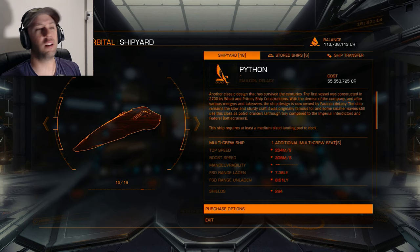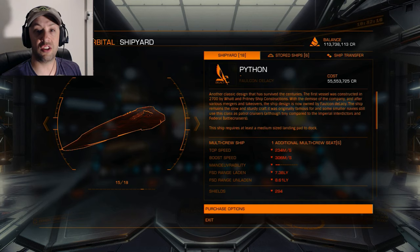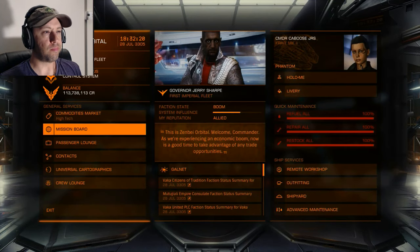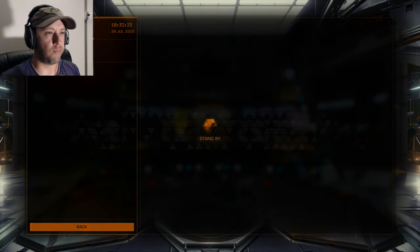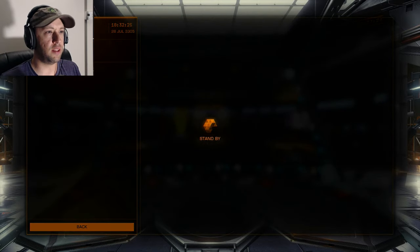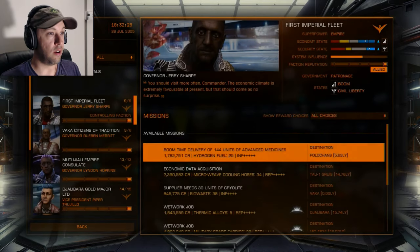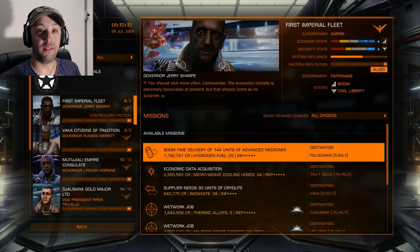Pythons can kick butt — they're really good ships. I liked mine when I had it, but you need the money. There's always a problem with needing money in this game. Getting money in certain ways is faster than others, but if you're in a wing there are some advantages to doing winged missions.